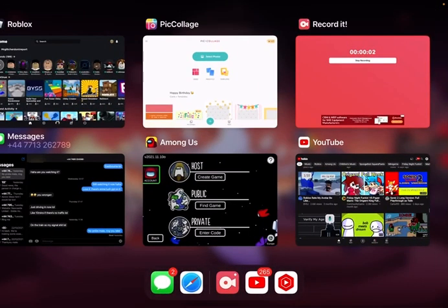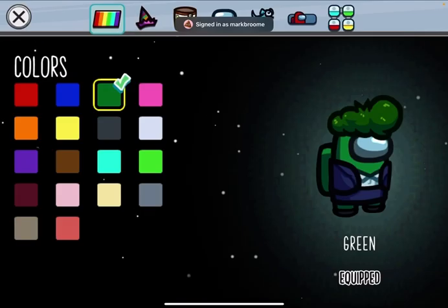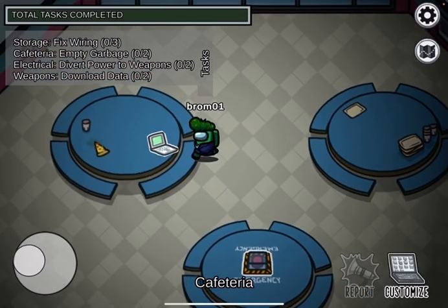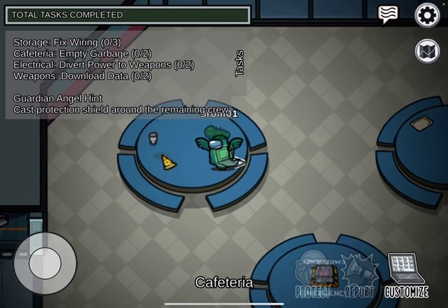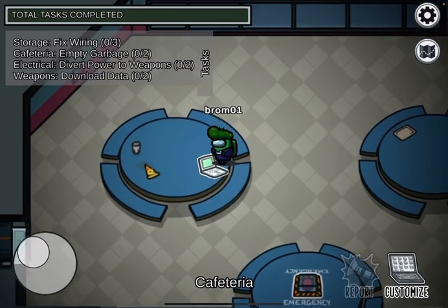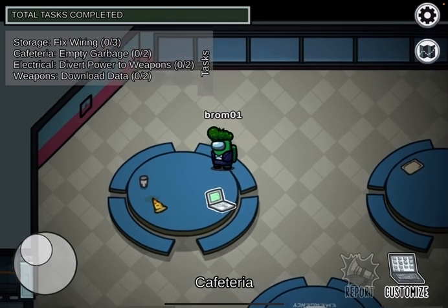Hey guys, also Mario Bros too — we are going to show you an Among Us glitch. This glitch is normally in free play. It might work and all, so you go into that computer, do Guardian Angel, then go to the table, then press Chromate X and you'll basically be standing on that table.